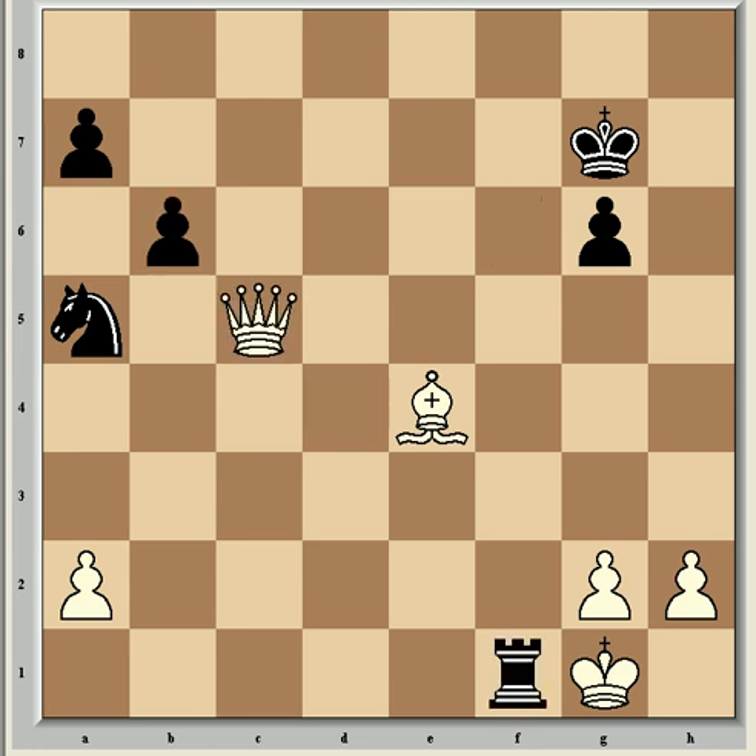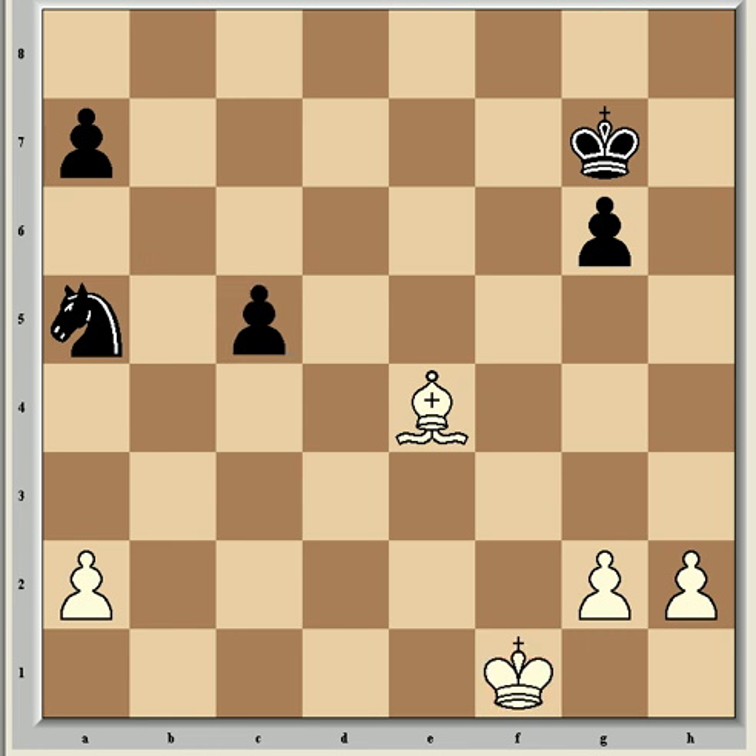So Rxf1 check is what Fischer played, then Kxf1, Bxc5, and now a very nice move from Spassky — if you want to try and spot it, stop the video now. h4 was the move, and the point is that it's crucial to fix the g-pawn where it is on a square the same colour as the bishop. If black plays g5, white can get a dangerous outside passed pawn which is notoriously awkward for a knight to stop. So that's not an option and the pawn stays fixed and attacked by the bishop.